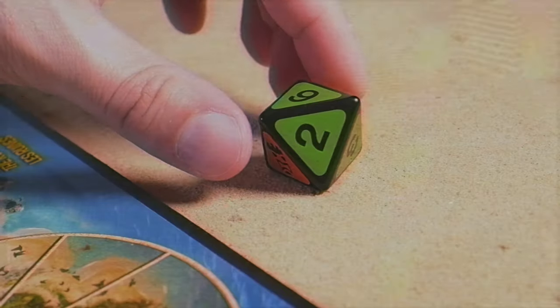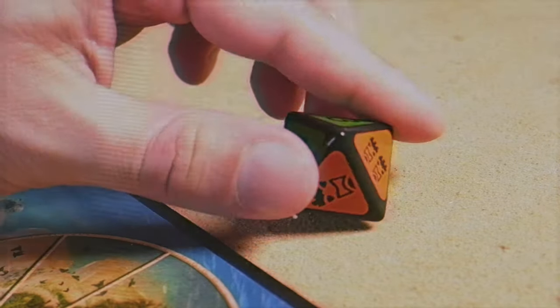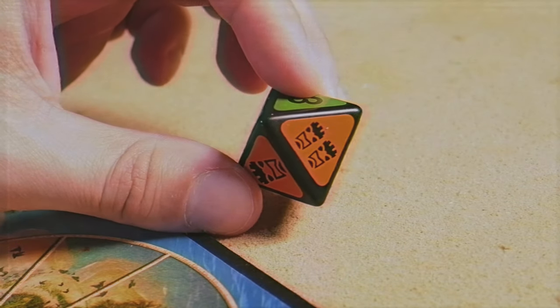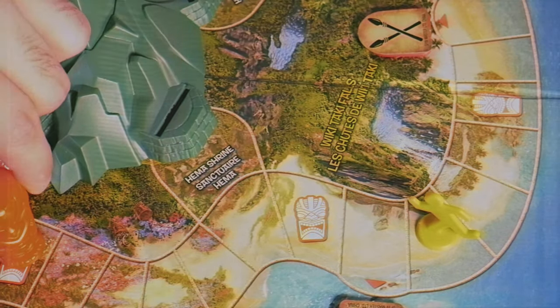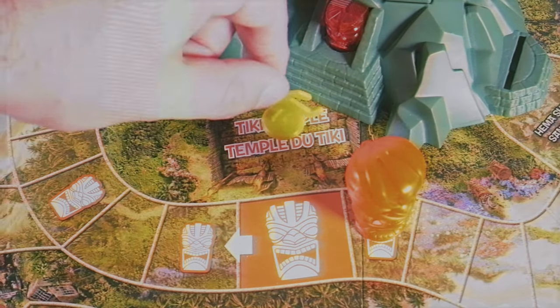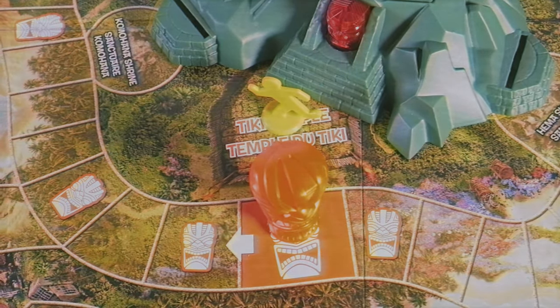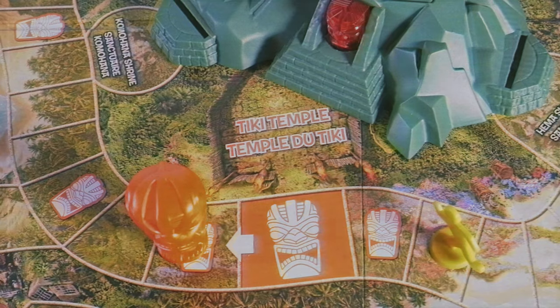How you move: you roll a die and it tells you the number of spaces you move. However, there is a Tiki marker who is trying to stop you from winning the game. You can roll either a 1 or 2 symbol for the Tiki, meaning he has 1 or 2 movement. There are Tiki symbols around the board, so he actually moves by jumping through each Tiki symbol and can move around the board rather quickly. If he moves from one Tiki past your current marker, your piece gets put into the Tiki temple and locks you in. The only way to get out is if someone else rolls a Tiki and moves it out of the way to let you escape in the opposite direction.